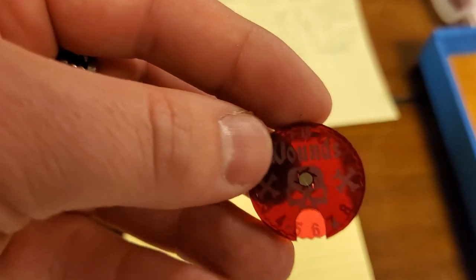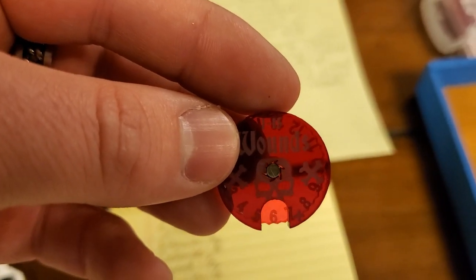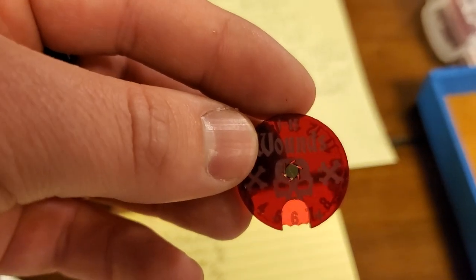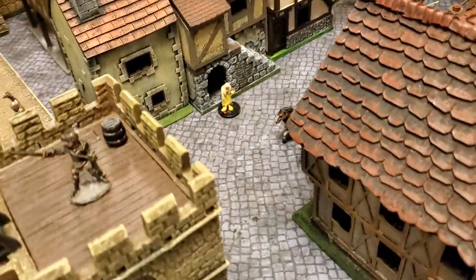As soon as you take wounds equal to your health capacity, that's when you become imprisoned. We just have this little wounds dial set at six to give us a hint as to how Stephen is doing.